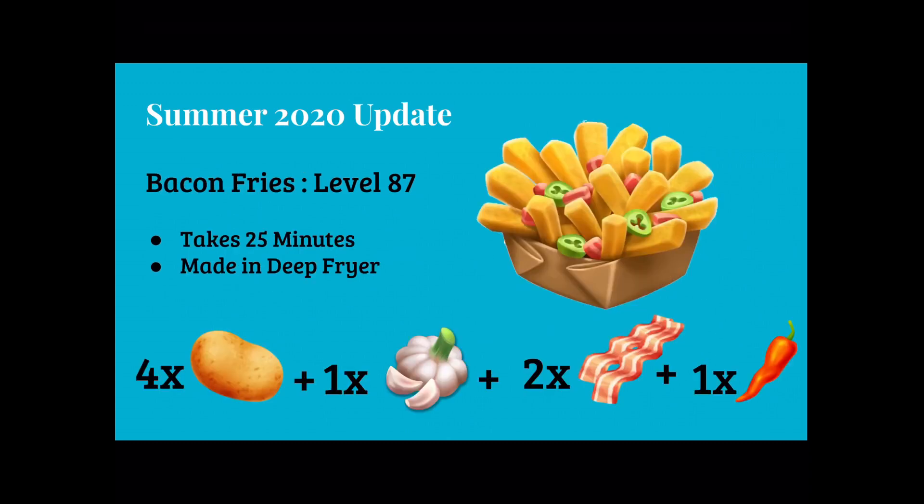Here's what you can make in our deep fryer. First are bacon fries, available at level 87. You make them with 4 potatoes, 1 garlic, 2 bacon, and 1 chili pepper.